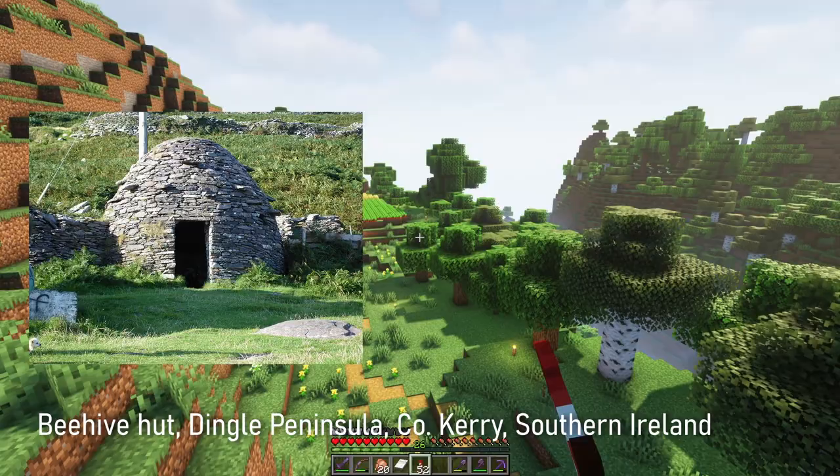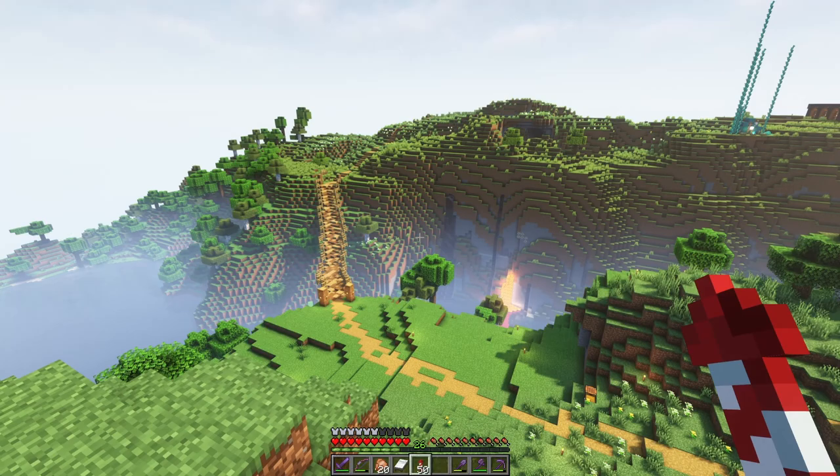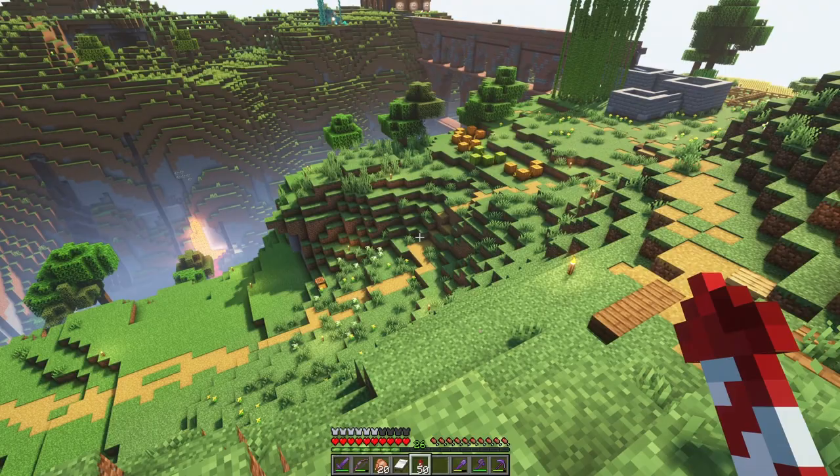It feels like a montage of smaller builds that aren't interconnected. The first one I was going to build is some Irish beehive huts over in this area, and then maybe replace my animal pens over there with a cashel. I was also thinking some Irish vernacular houses here as you're coming along the road — those are the traditional Irish houses that are whitewashed with a thatched roof.